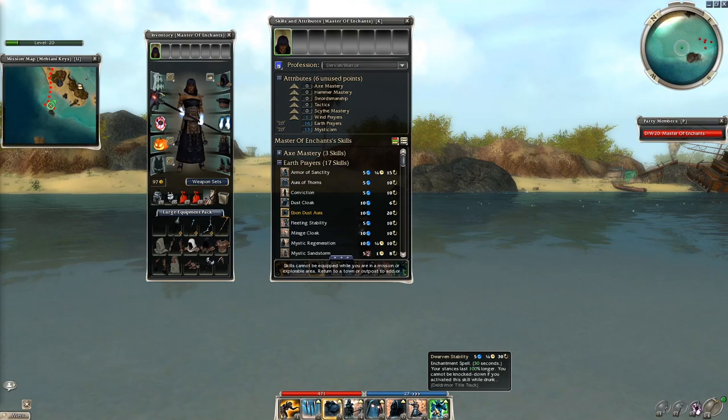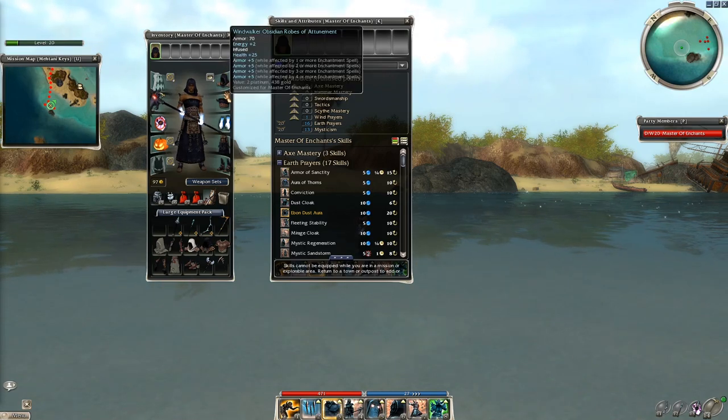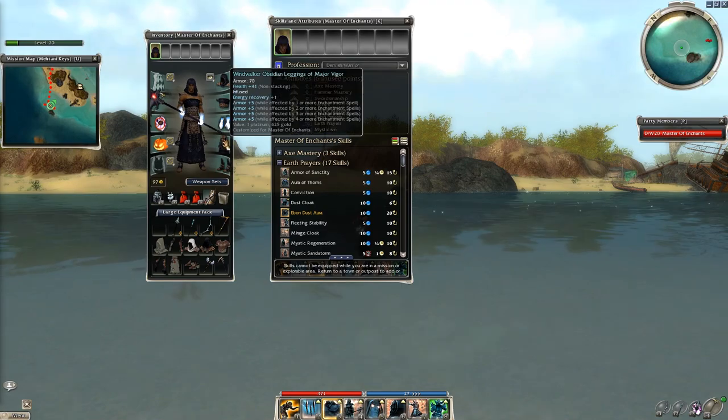The attributes are 16 Earth Prayers, 13 Mysticism. Runes are Earth Prayers plus 1, plus 3 on the head, 5 Windwalkers insignias, Minor Mysticism, and the best Vigor rune you can afford.